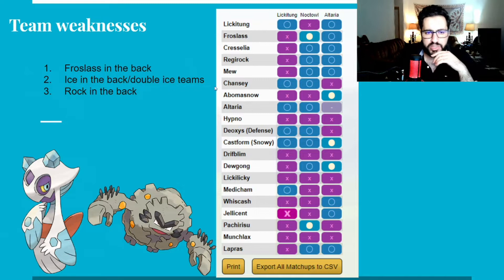The team is also weak to double Ice in the back, but it's still manageable — you can rely on the bulk of your team. For Rock in the back, same thing: throw one Body Slam on whatever is the lead, safe swap to Noctowl, bait them out, then farm them down with Lickitung.